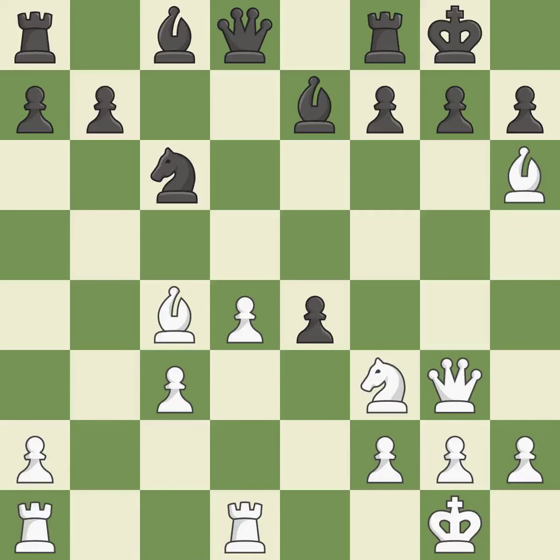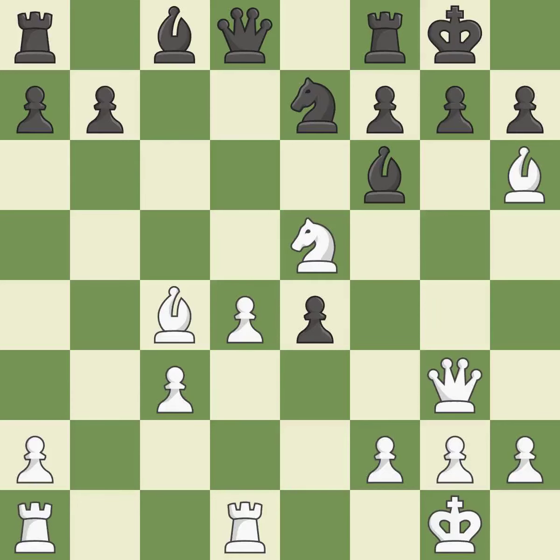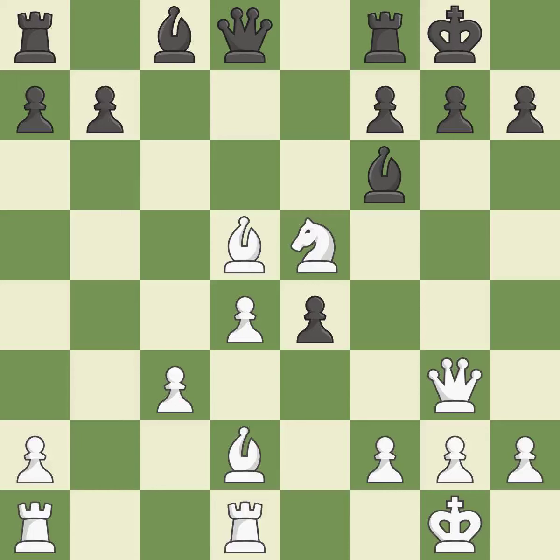This poses a checkmate threat — incorrect. This protects the attacked pawn and is the only good move — a great move. This provides an equal exchange of parts — ideal. This poses a fork piece threat — ideal. The bishop may now control more squares because it is in a better position. This makes it impossible for the adversary to fork pieces — ideal. This allows the knight to control more squares. This threatens to attack a trapped queen — excellent. This exchange is fair — ideal.